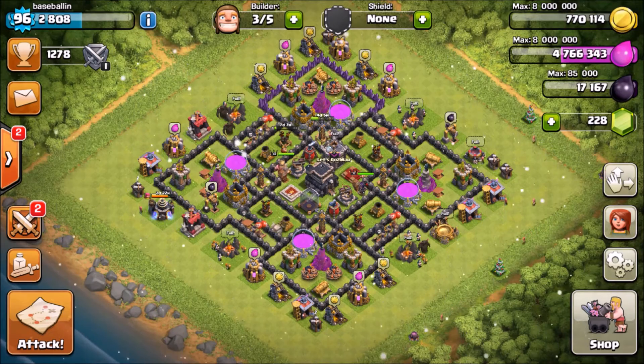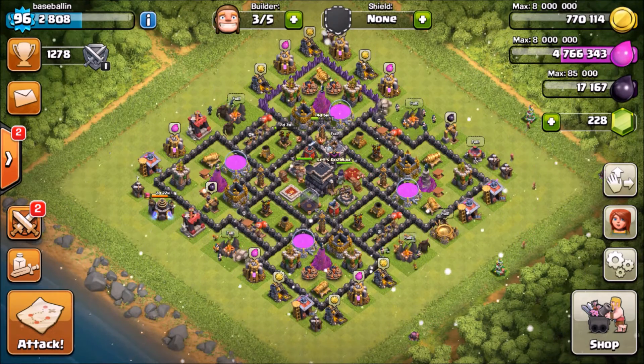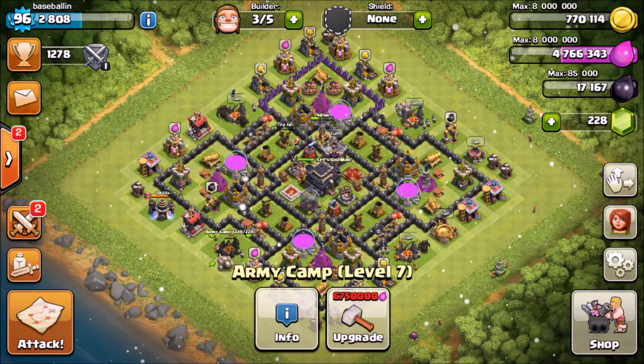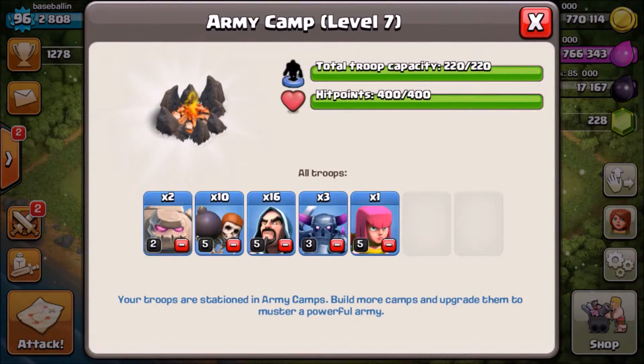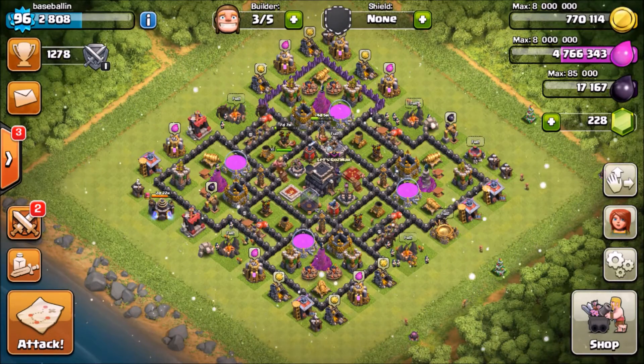I'll attack a Town Hall 8 base, but my army camps are Town Hall 9 level. All I really did was add a wall breaker and a few more wizards. If you're Town Hall 8 and you don't have the 220 army camp, just have 200 — take out two wall breakers and four wizards and you'll have 200. That's what I used when I was Town Hall 8.